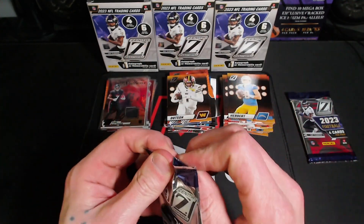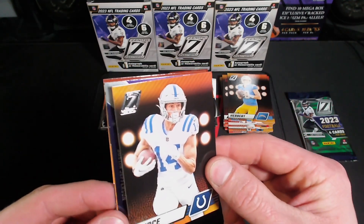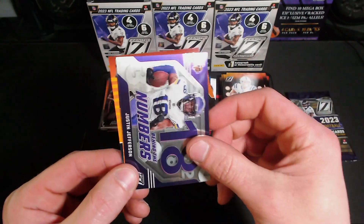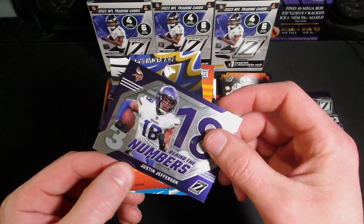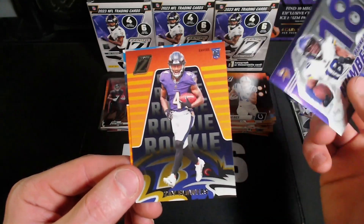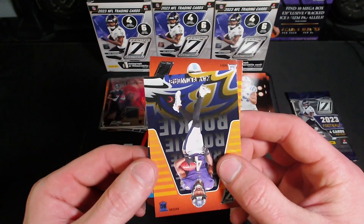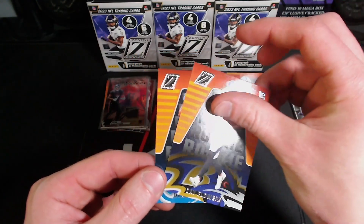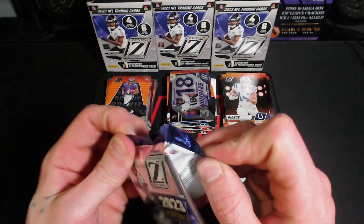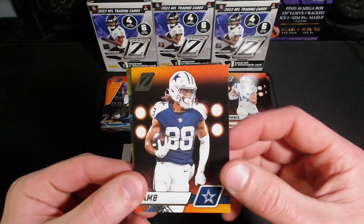Alrighty, looks like we got two packs left, see if we can get a Stroud in these last two packs. Pierce — there we go, Behind the Numbers Justin Jefferson. Then a Zay Flowers on the rookie, and the final card of this pack — a Hendon Hooker. Final pack — ooh, this feels like we have another mem in here, so we got a bonus mem in this last pack.